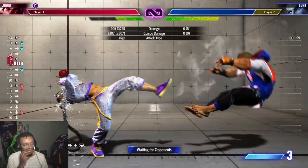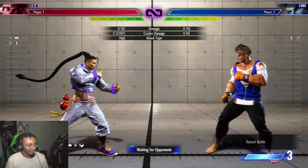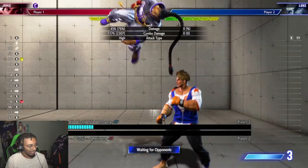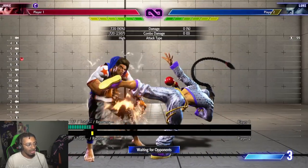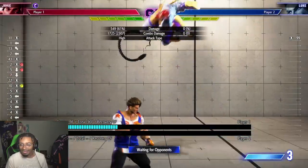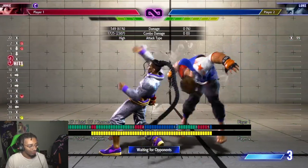I play Jamie so I'm just going to use Jamie today. You see how Jamie goes straight into stand medium punch and gets a crouch fierce. It's also important to know that when you do drive rush, all of your buttons become plus four extra. So this button is usually plus five, but when you cancel it into a drive rush it's plus nine, and that lets you get the crouch fierce. You get more plus frames when you do drive rush.